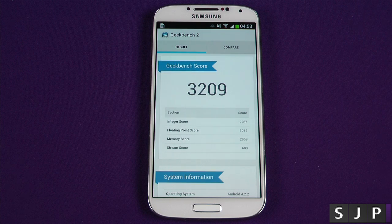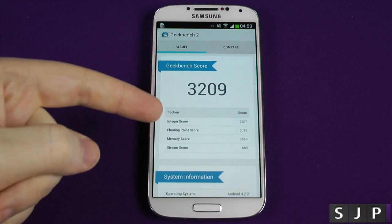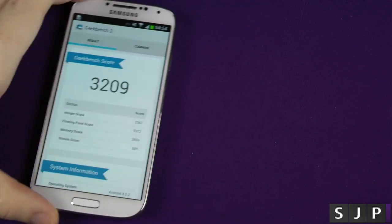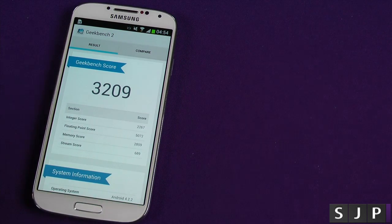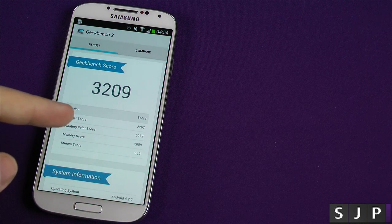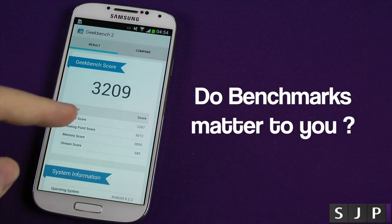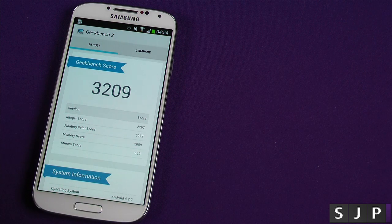And there we have it — 3,209. Is that enough to impress you into buying a Galaxy S4? Personally, benchmarks do not mean everything; to me it's just an indication of where the processor is. As we all know, the processor inside this one is also in the HTC One. So does the RAM make a difference? I believe it's running more up-to-date RAM versus the older version in the HTC One — I may do a video on that later.